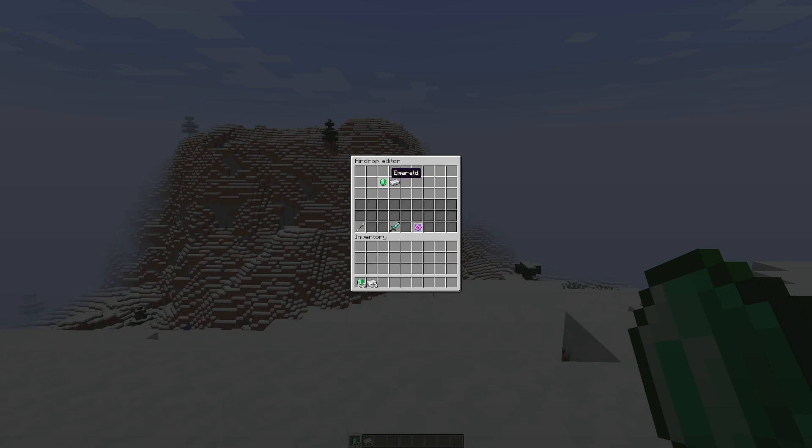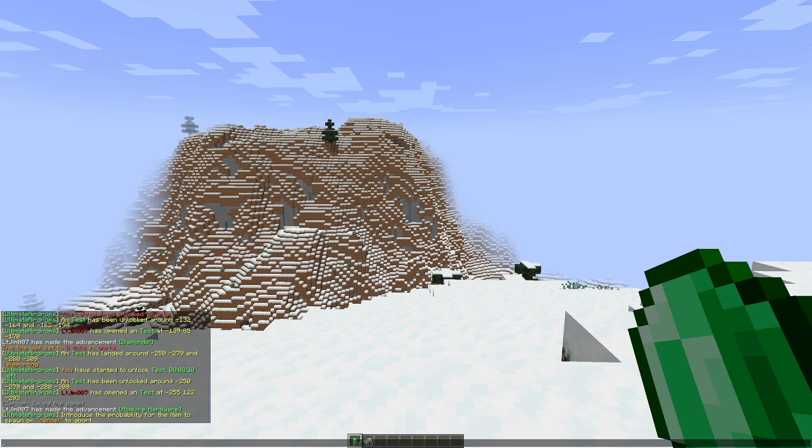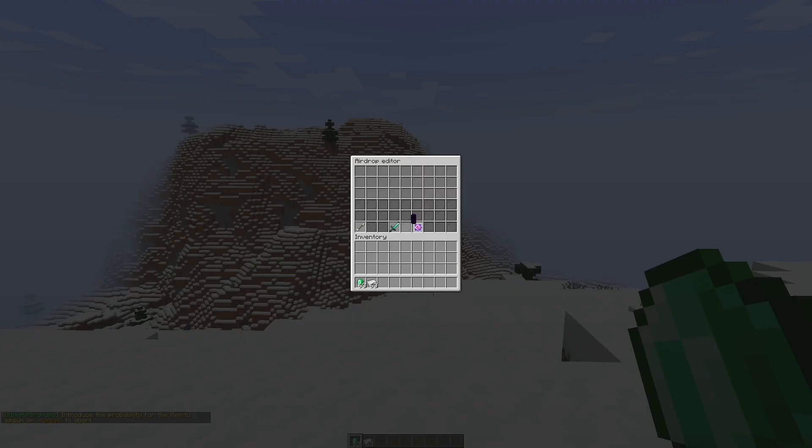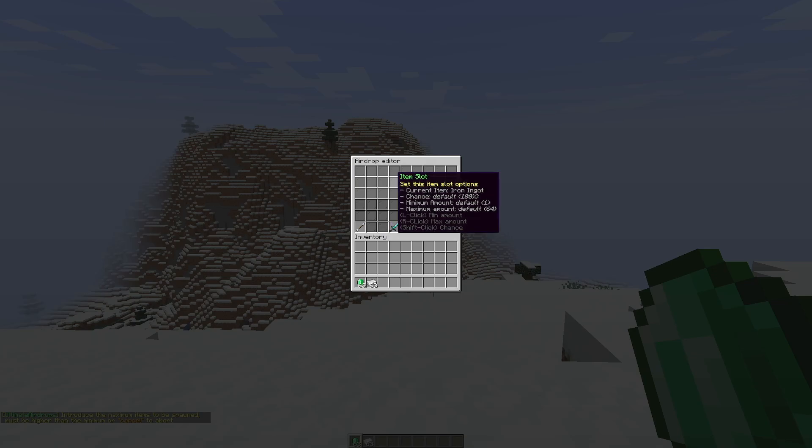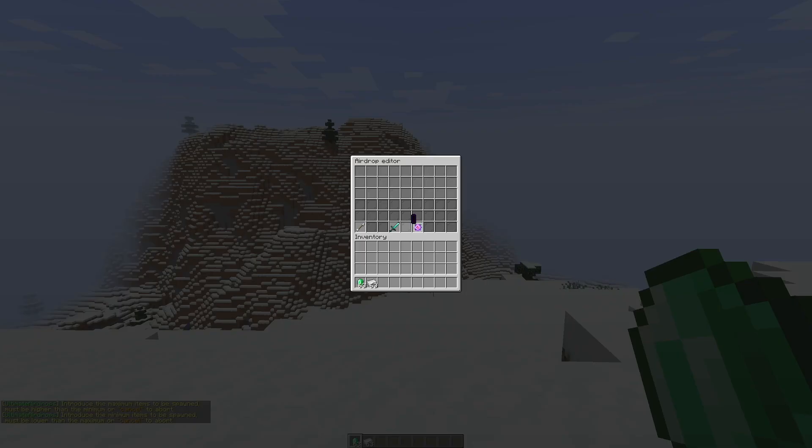Once you're happy with all the items that can possibly spawn, you go to item options and in these two slots you can see the emerald and iron. You can shift click to change the percentage - let's do 50%, so emerald only has a 50% chance of spawning and iron is 100%. Then we have the minimum and max amounts - right click and maybe 12 is the maximum, then left click and the minimum is going to be five for the iron.